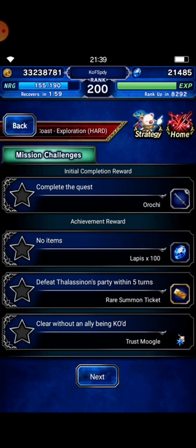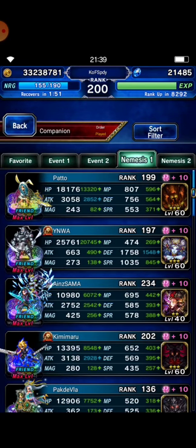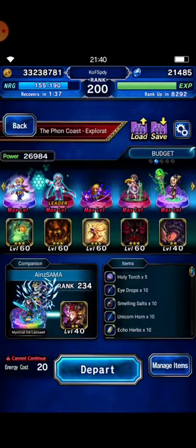We have some missions here: no items, defeat Tela Sinan's party within 5 turns, without an ally being chaotic. I know it will be so difficult to beat Tela Sinan's with only a budget team, so I borrow Mystical Ice Laswel.